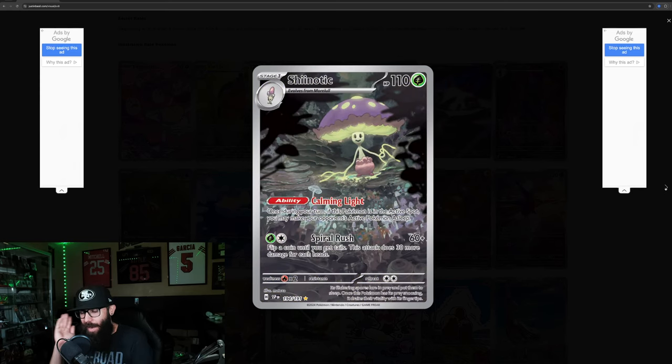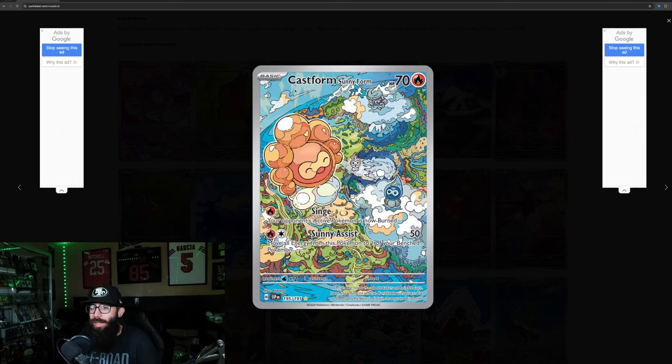This one I love — everything about this card, the color palette and everything. Super cool card. The Castform is kind of fun too — you got the Sunny form and then the other forms chilling down here. It's a very colorful card.